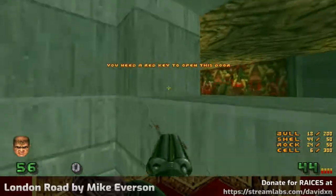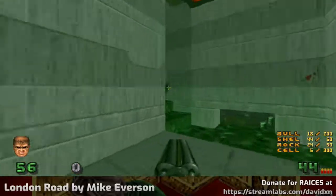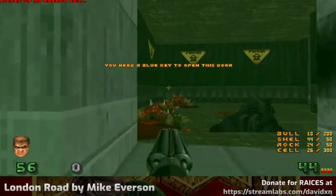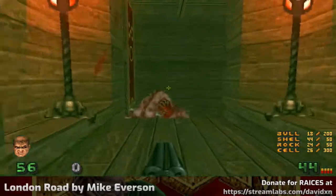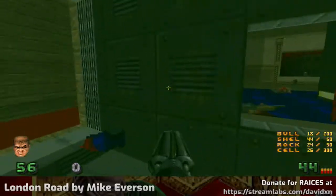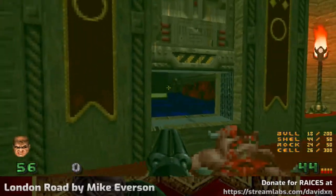I need a red key to open the door, which I do not have. That means I'm going to have to risk my health coming back here again. So let's go back — actually, let's go here, where I died last time.